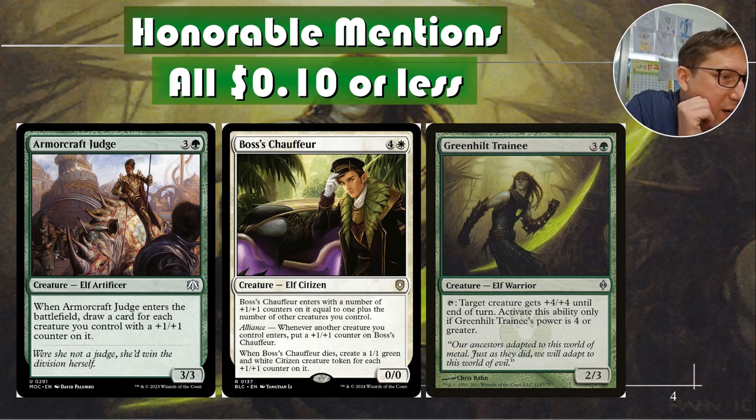And when he dies, create a 1/1 green and white citizen creature token for each plus one plus one counter on it. So one of the main threats with a token deck is a board wipe setting you back to zero. This will just make a whole pile of token creatures, basically putting you back to where you began. It's an amazing card in that type of deck.